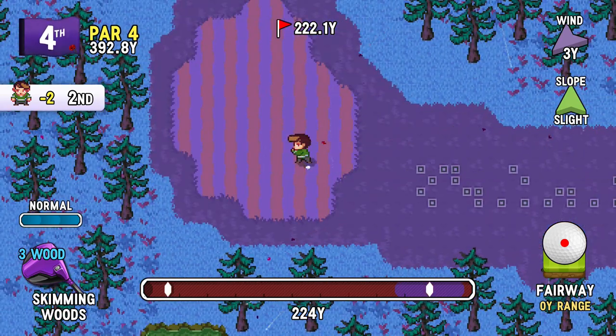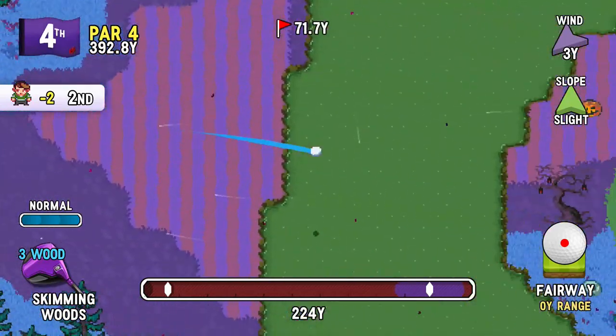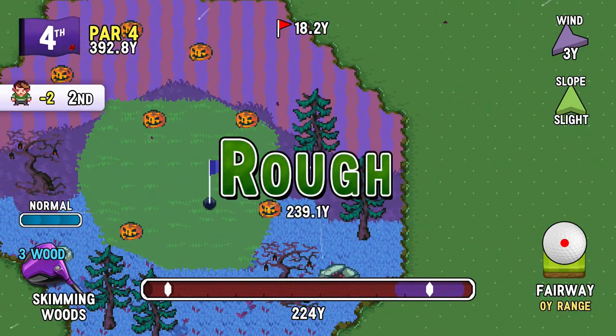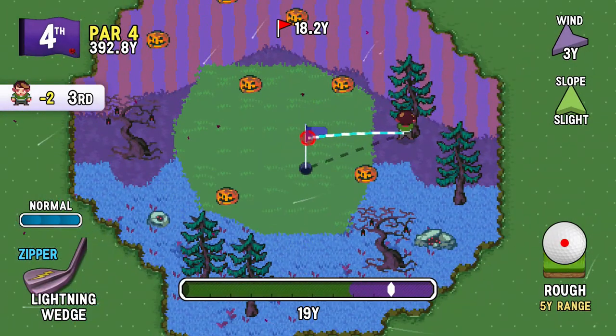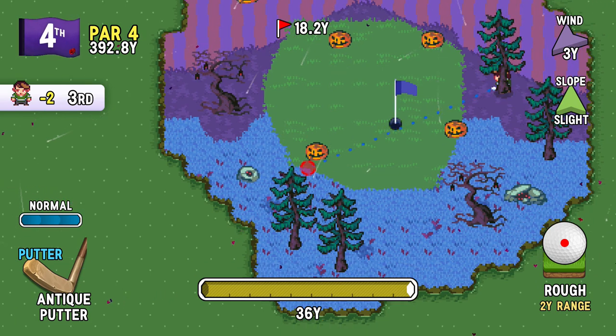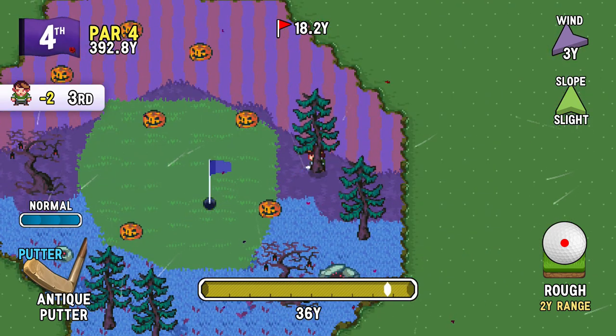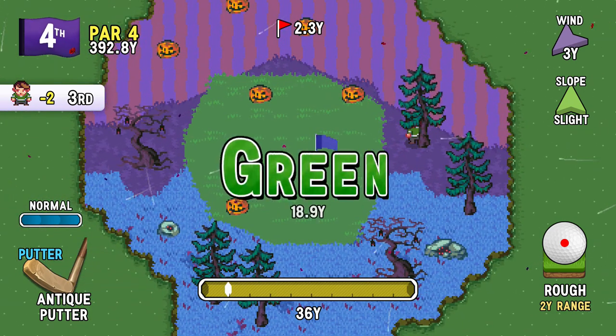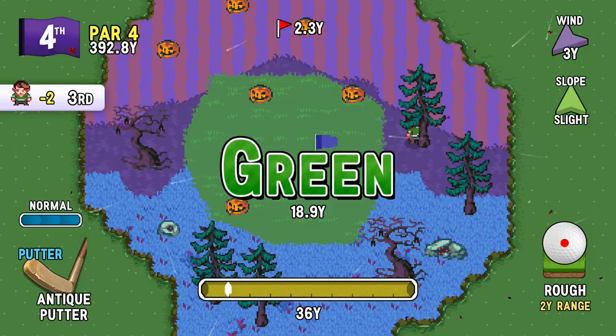Let's get this sucker on the green! It should land in the rough, right? Oh, well, it did not land in the rough, but I could probably work with it. And this is a pretty cool course, I've got to say. Pumpkins even on the green. Yes, I'm putting — I know I'm putting, it's on purpose. Don't worry, I'm trying that trick again.